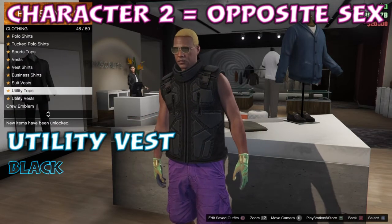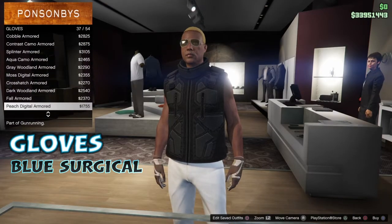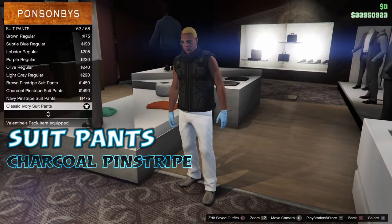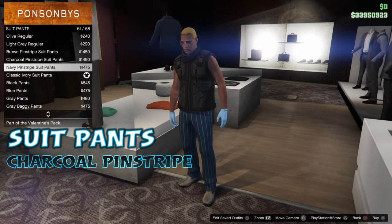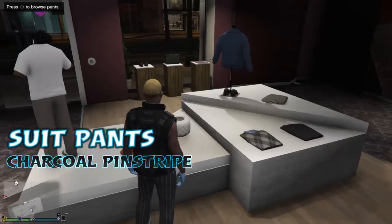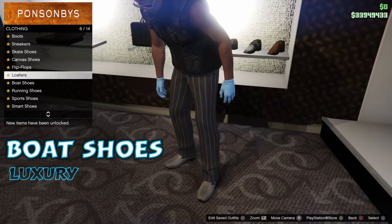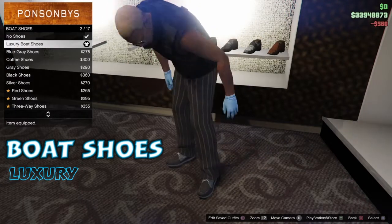Okay so we're on character two which is the opposite sex. We're just building an outfit — the first thing I did is put on the black utility vest, then I'm going to put on the blue surgical gloves. I'm just putting on the charcoal pinstripe suit pants. We're on our male character which is character two and we're building an outfit. We're going to put on the silver eyewear — the aviators — as well, and we're going to put on the luxury boat shoes, the first one there.